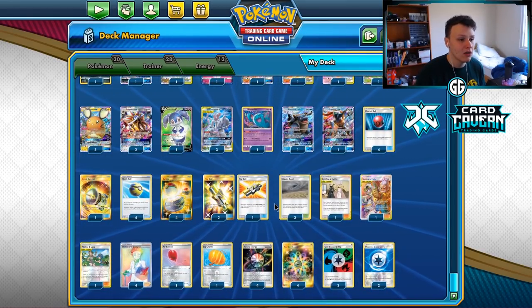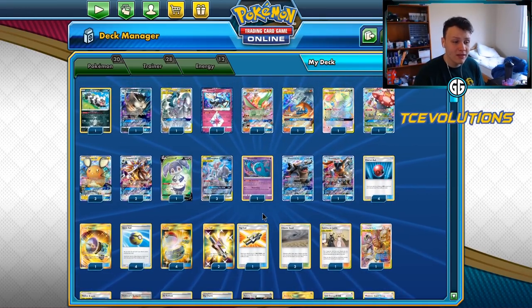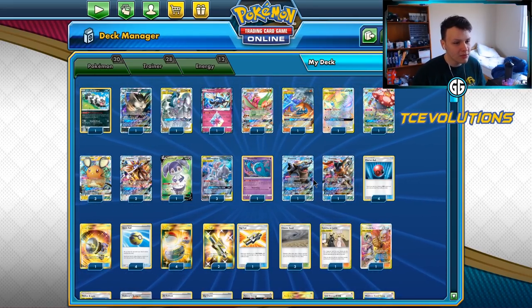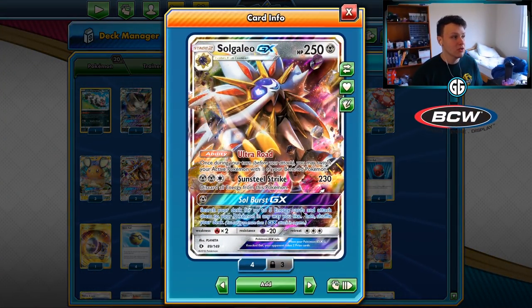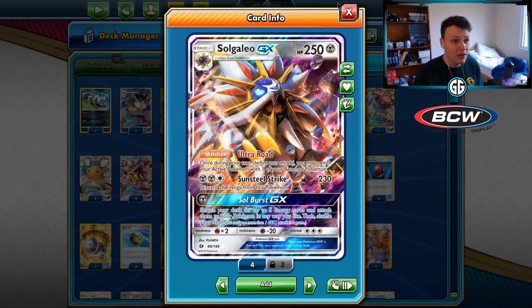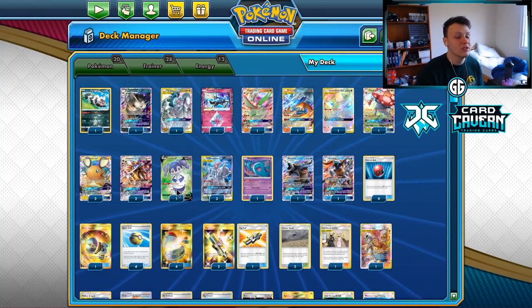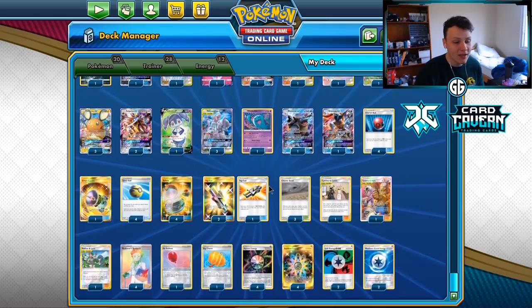I played a little bit with this on stream at twitch.tv/AzulGG and it was a ton of fun. The deck - there's a lot going on in it, a lot to remember which you have access to. Some matchups are more straightforward than others, but the main point is we use the Soulburst GX attack from Solgaleo GX, put five energy cards and attach them to our Pokemon in any way we like, using any energy cards. So we get a bunch of Aurora and Rainbow Energy in play, then we have access to a bunch of different attacks for different situations. It's a pretty crazy, super cool deck and a ton of fun to play.